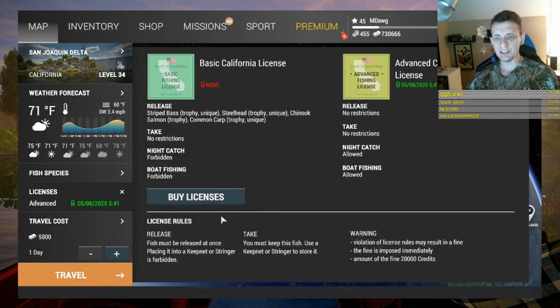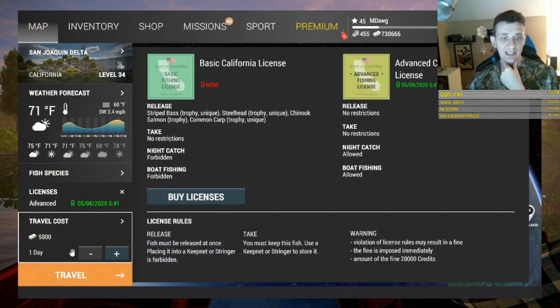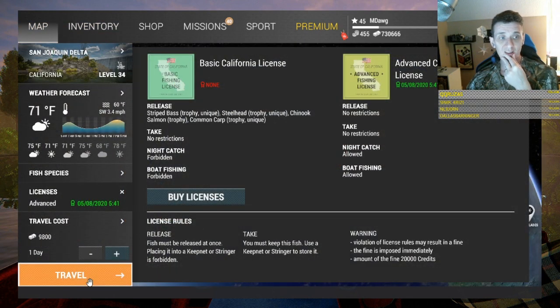First I want to show you the license costs — what you're looking for in terms of cost. A one-day advanced license is about 8,000 and then travel is 9,800, so you're looking at almost 18,000 just to get the fishing trip started.